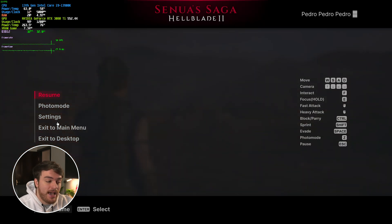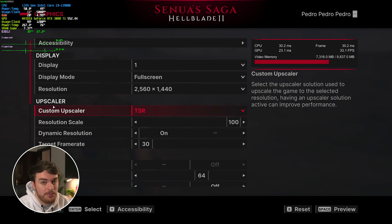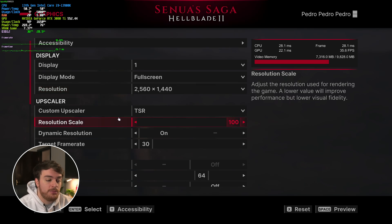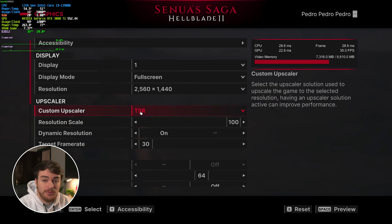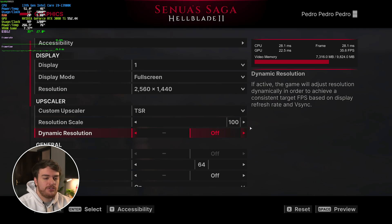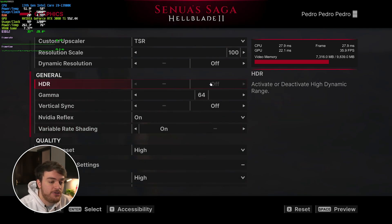Pausing the game and heading into Settings followed by Graphics, we'll start at the very top with Display. First of all, resolution should match your display — I have a 2K display so that's what I've got set here. We'll return to the upscaler in just a bit, but for now I'll set it to TSR so we're playing at native resolution with no AI upscaling. I'd also want to turn off dynamic resolution so that everything stays at native resolution to get solid numbers from what comes next.